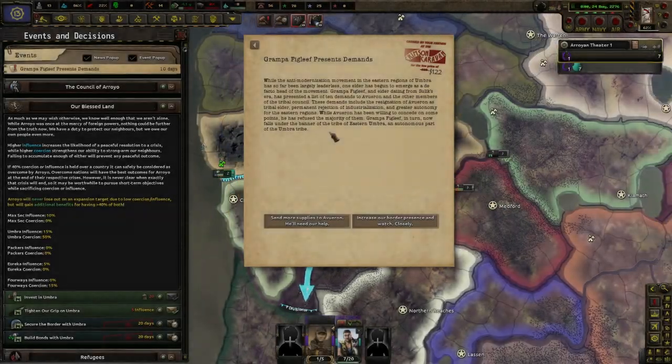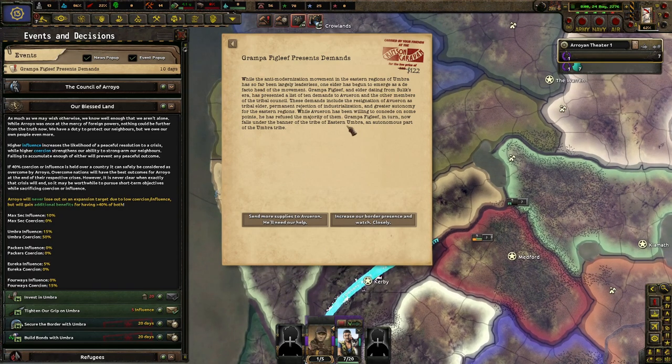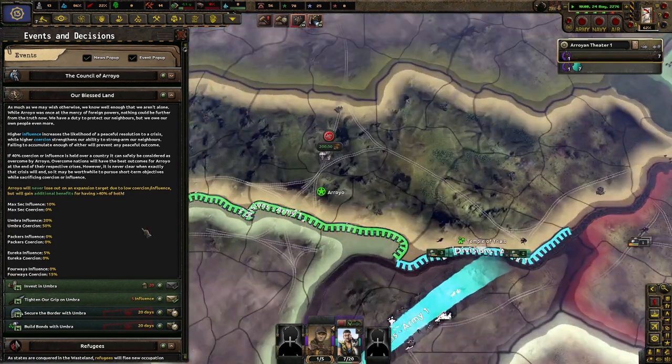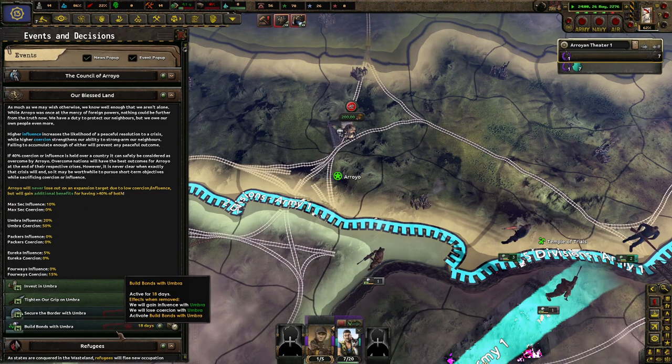Grandpa Fake Leaf, an elder dating from Solak's era, presented a list of ten demands to Averon and the other members of the tribal council. These demands include the resignation of Averon as a tribal elder, permanent rejection of industrialization, and greater autonomy for the eastern regions. While Averon was willing to concede on some points, he refused the majority. Grandpa Fake Leaf now falls under the banner of the eastern Umbra autonomous part of the tribe. We need our help — increase our border presence and watch closely. Gain coercion — we already have 50%. I want to get coercion over 40% if possible, because I will increase coercion but then take coercion away and gain influence.